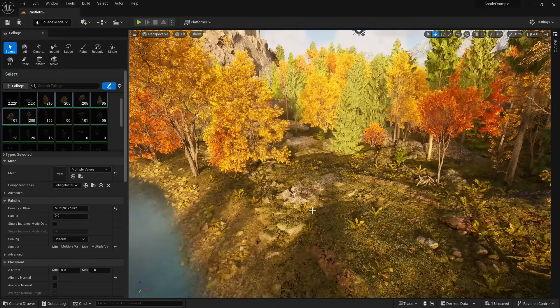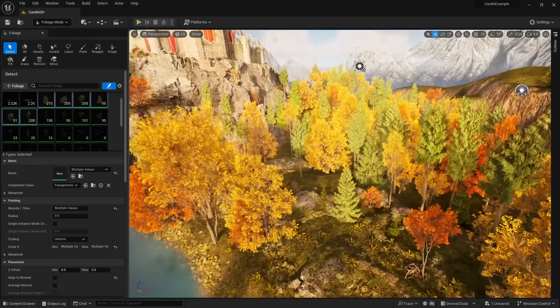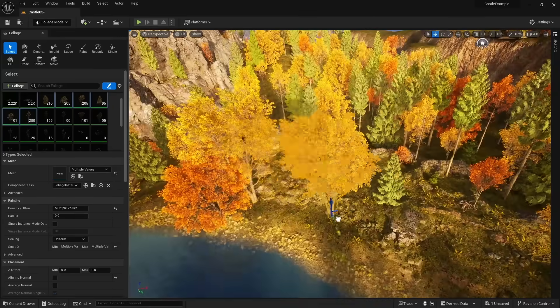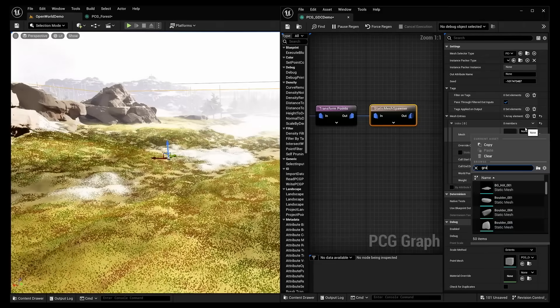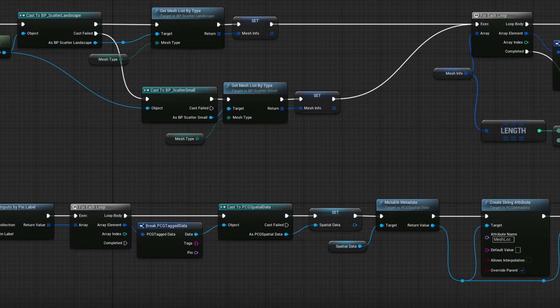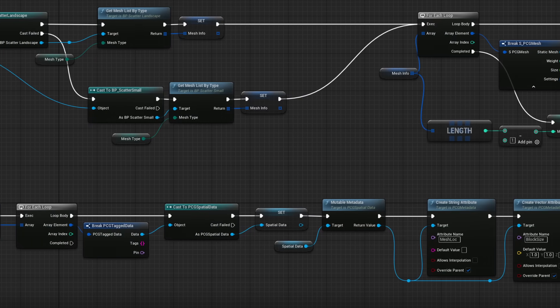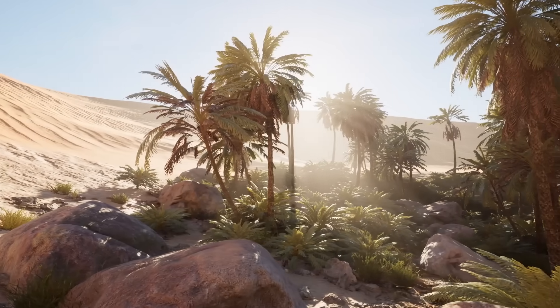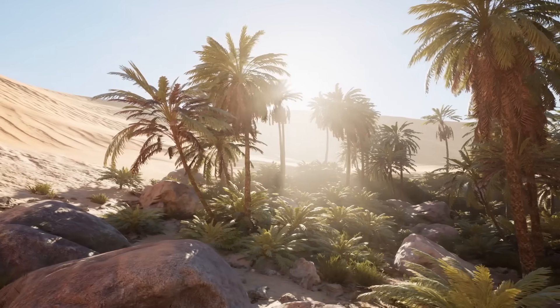Scale it, rotate it, or even delete it if I don't want it. PCG will get this level of customization so we get the exact environments that we want. Also, if you have ever tried to use PCG before, it can be very complicated — it requires a lot of programming. In 2024, a lot of new nodes and features are being added to PCG to make this process a lot simpler so everyone can use it.